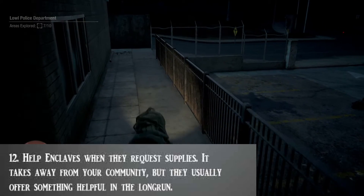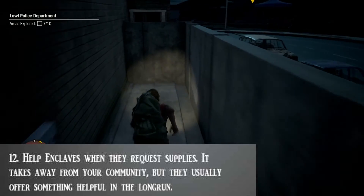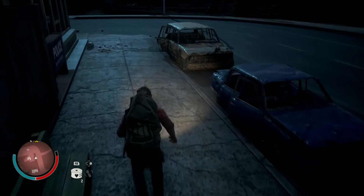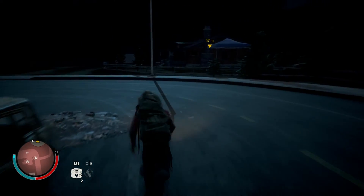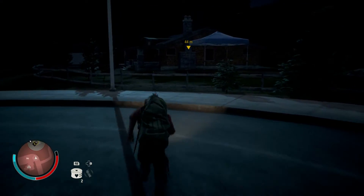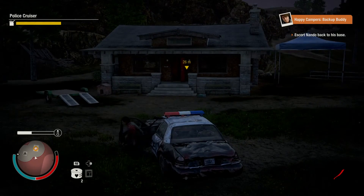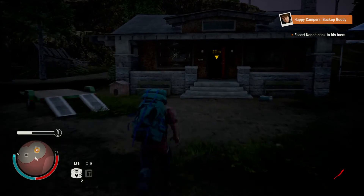Tip number 12: be sure to help out enclaves whenever you can and have the time to. They often give you benefits like supplies as well as additional influence on top of what you normally get. It's also a good way to win over enclaves to the point where you might eventually be able to recruit them to become part of your community.